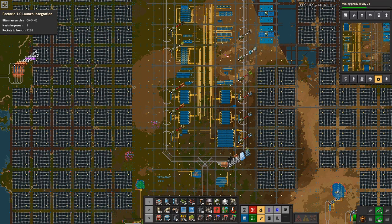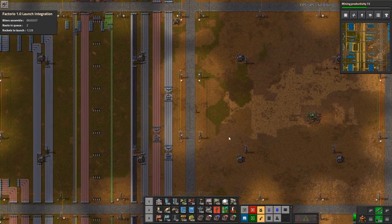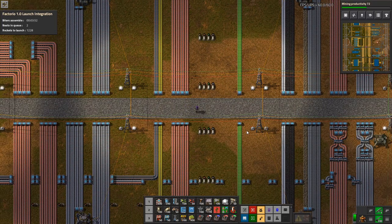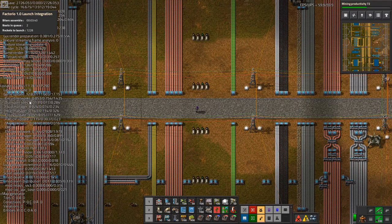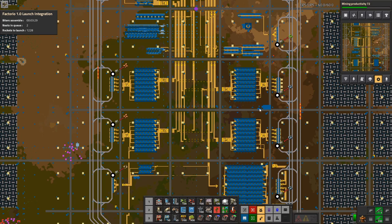The more interesting thing is how do we design for performance? Now that we know how to measure it and what the contributing factors are, let's go through each of them. The first thing we saw was circuit network. In this base it hovers around 0.5 to 0.8 — actually more than I'd like. The reason is I do have some circuit networks monitoring what's going on in the logistic network in each block and outputting a signal.